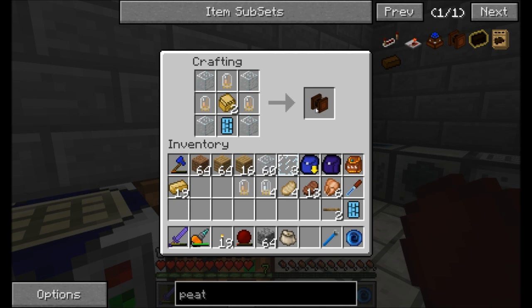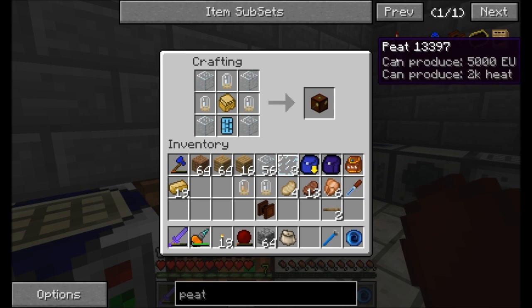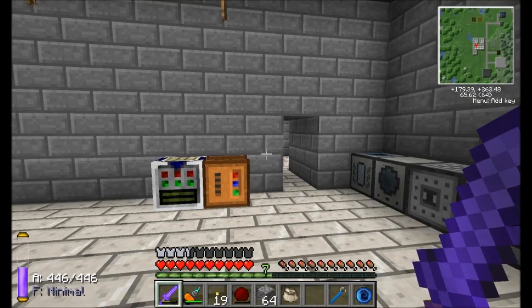The peat bog is what's going to grow peat for us. What is peat? It's a really nice resource — kind of a growable form of coal. It produces about 5,000 EU or 2,000 heat. By comparison, coal produces about 4,000 EU and 1.6K heat, so it's a little better than coal, but it's also growable, which makes it renewable — which is awesome. The turbary is going to harvest while the peat bog plants. So let's go figure out where we want to build this little contraption. We're going to need a couple other things, but we're getting started.